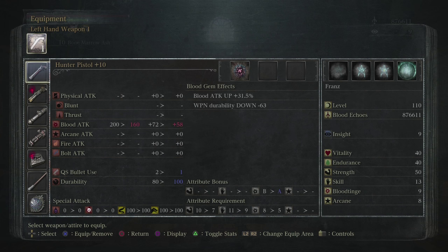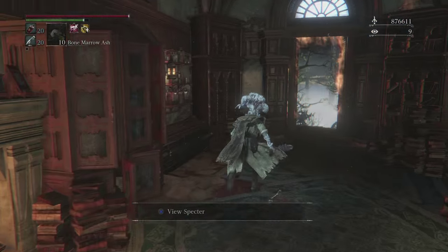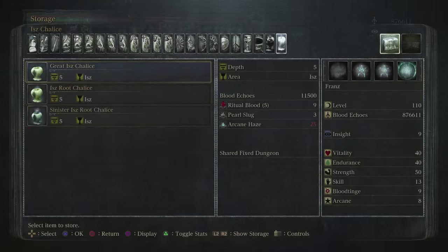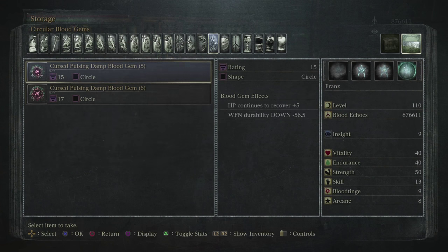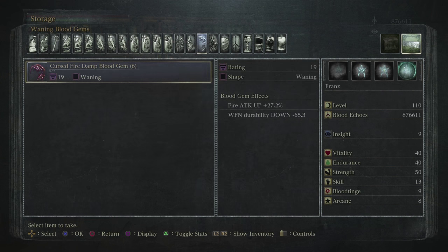One of the gem types that does not drop from this boss fight is the blood attack up plus 31.5% one. This is probably the easiest one to get because this is dropped by a normal enemy which you can farm very quickly and efficiently. We're going to be covering that one a little bit later on. There are also a couple of other gems here in storage I wanted to show you because although I don't have uses for these, these are also dropped by the same boss fight we're going to be looking at today.